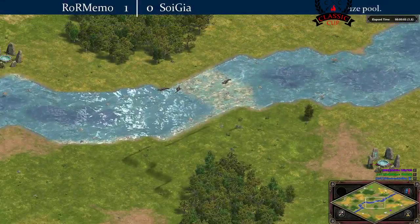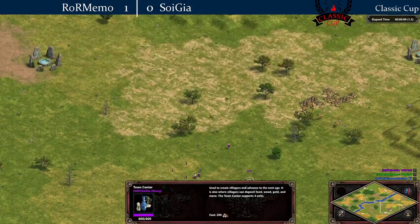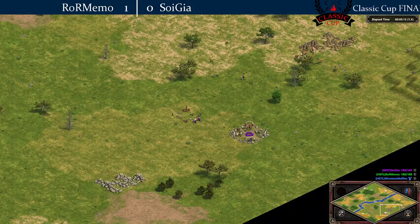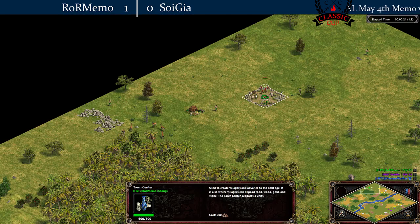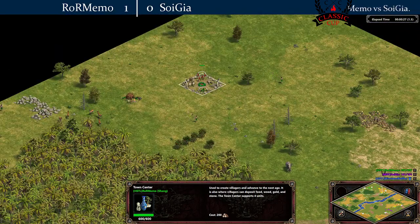The Classic Cup Final — Shang in Shambles. Over here in purple we have Soy, starting at 4 o'clock of this map. Memo is at 12. In the green, pieces for Shang. Obviously both players are playing Shang. We're on the Rivers map.